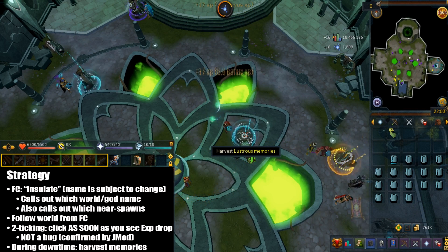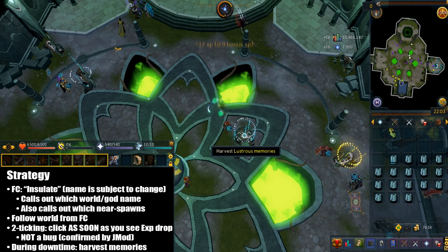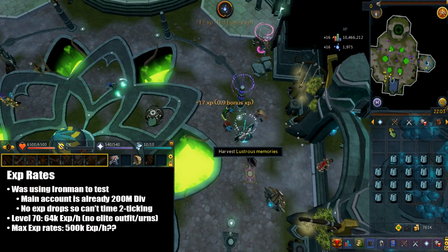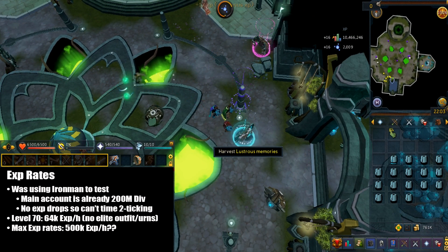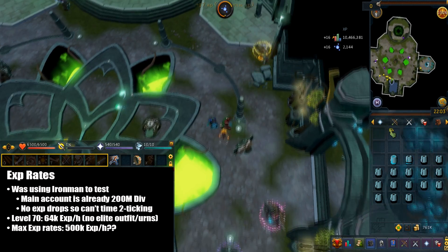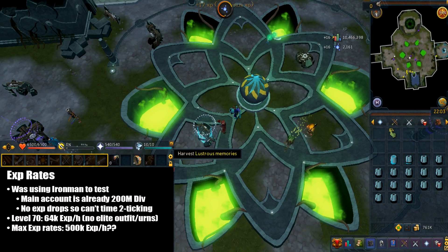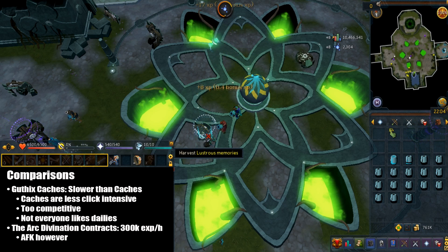Whenever the core memory despawns you can either try filling another world with fragments or just harvest the highest tier memory available until a new one is called. For XP rates: I can't use my main account because I'm at 200 mil divination and can't get any XP drops, so I tested on my Iron Man account at 70 divination. Without urns or the elite divination outfit, using only the regular divine outfit for 6% bonus, I got 64k XP per hour. I'm pretty sure it's probably at least 500k XP per hour if you were to do two-ticking at level 95 divination using urns and the elite outfit.